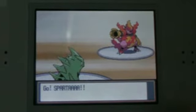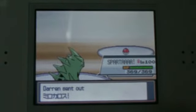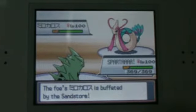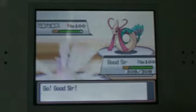So I lead with my CB Tyranitar, and he leads with some sort of Magmortar. He switches out fearing the Stone Edge, into a Milotic. And I use the Stone Edge — I miss, however, so that's just kind of bad. Only 20% chance of that happening.